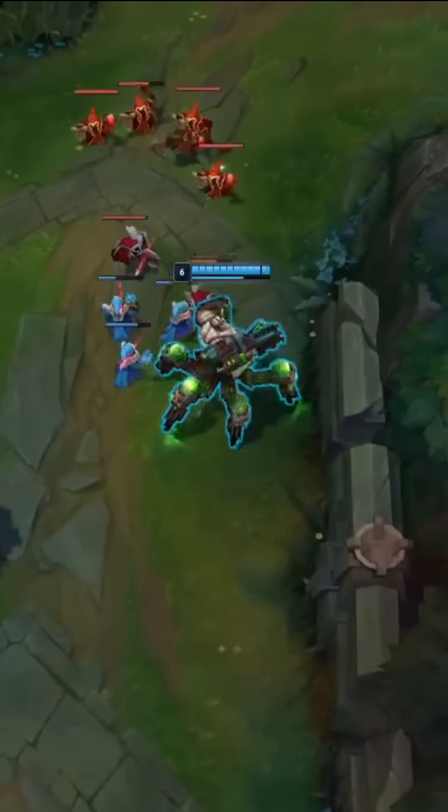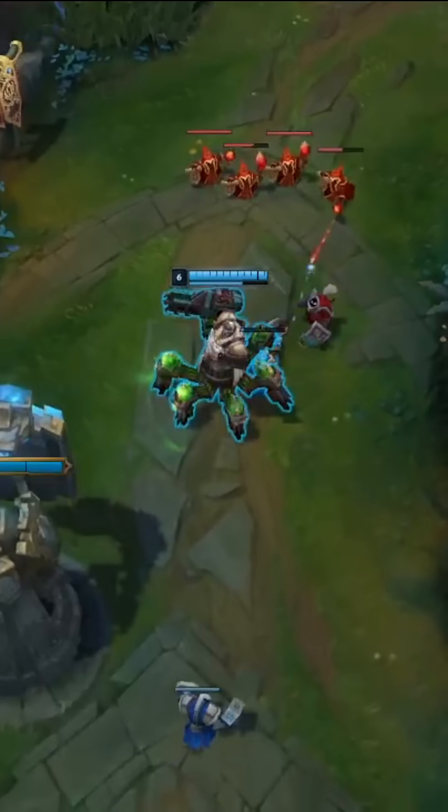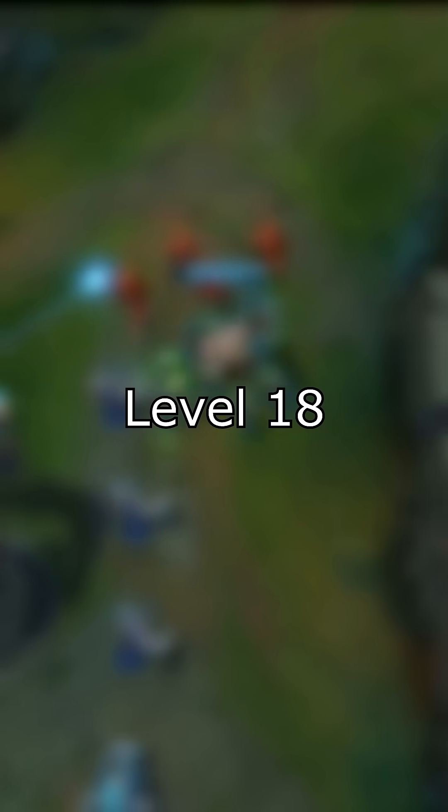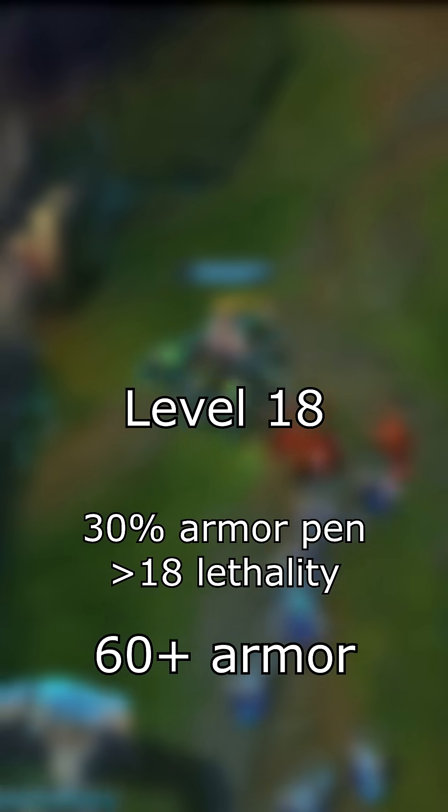Let's get into the actual building tips. Lethality items all give between 10 and 18 lethality, while percent armor pen items give 30%. This means that if a champion is level 18, they'll ignore more armor from percent armor pen items if the enemy has at least 60 armor.